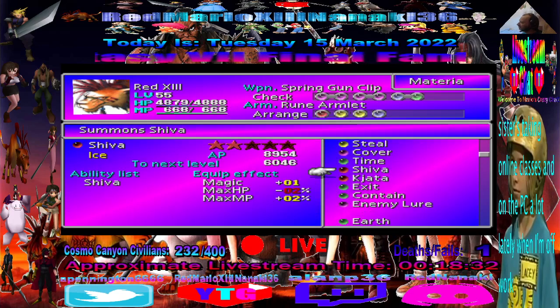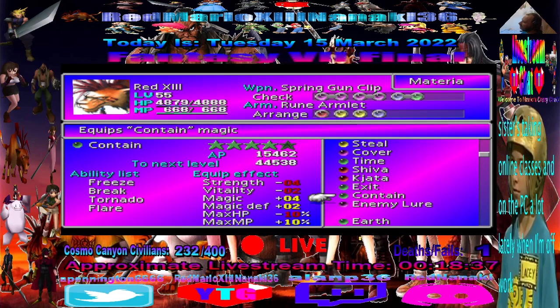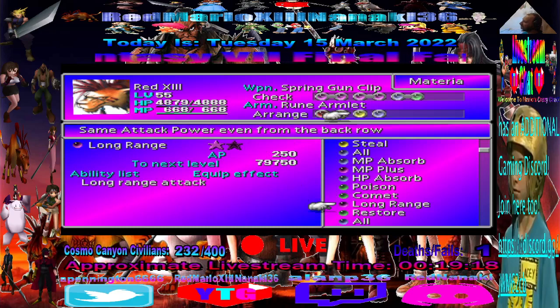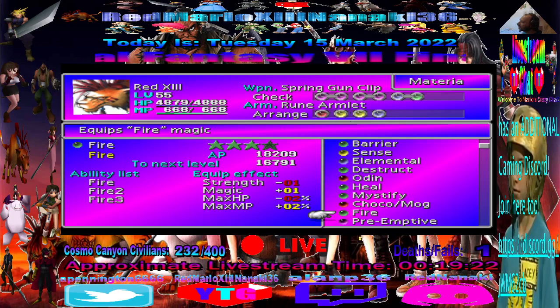I've been leveling up Comet materia and got Break, Tornado, and Flare. Break is a powerful earth elemental attack that can do Petrify. Tornado is a wind elemental attack that can do Confuse. Flare is a really powerful fire elemental attack — oddly, unlike most Final Fantasy games, it's not non-elemental. And Freeze is a really powerful ice elemental attack that can do Stop on enemies.